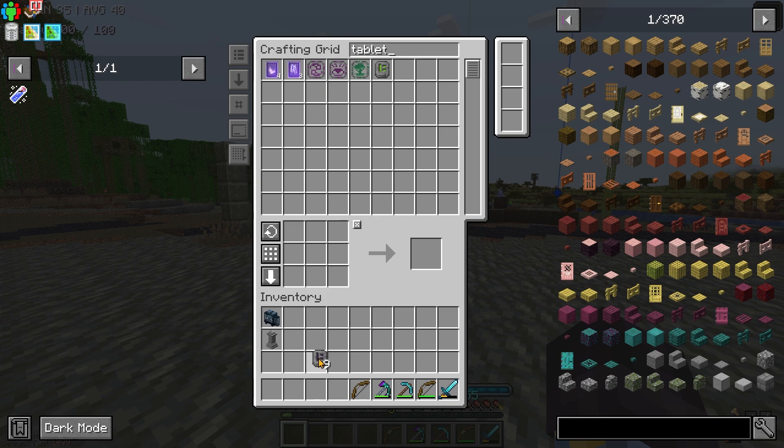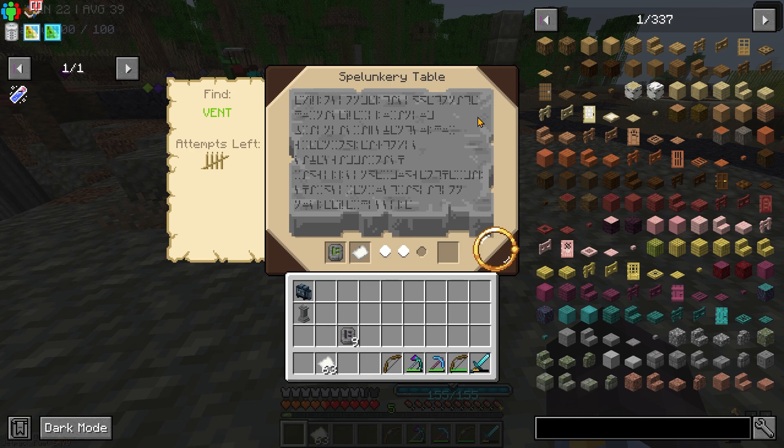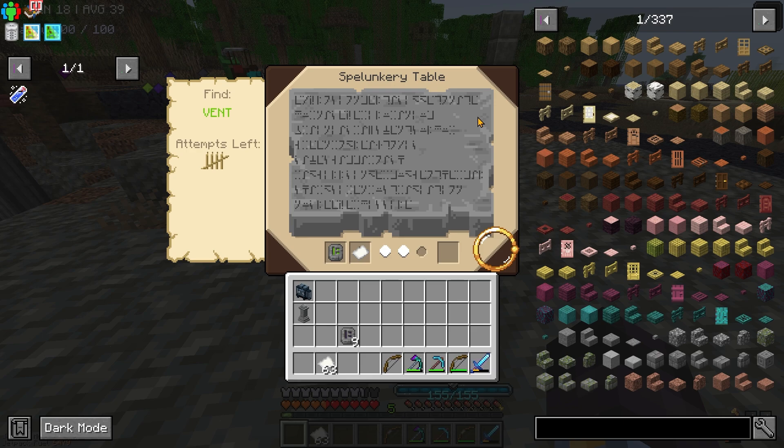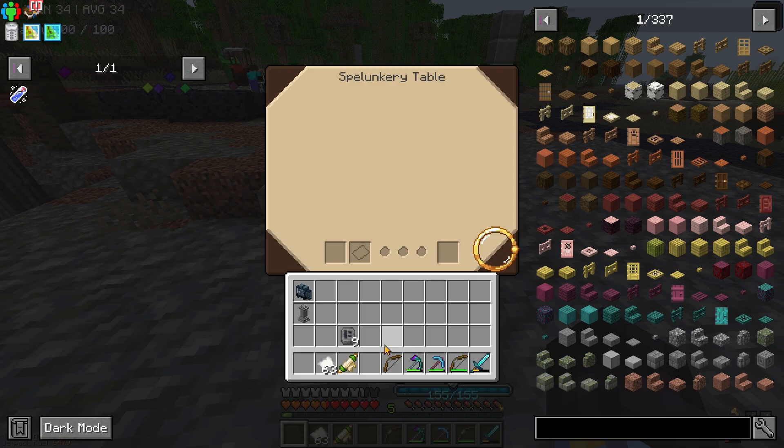We need another cave tablet. Here's another one I found in a dungeon chest — this one's for the toxic caves. I need my spelunking table. I'm starting to get very proficient in this — watch me. There we go. Found it. Toxic caves.